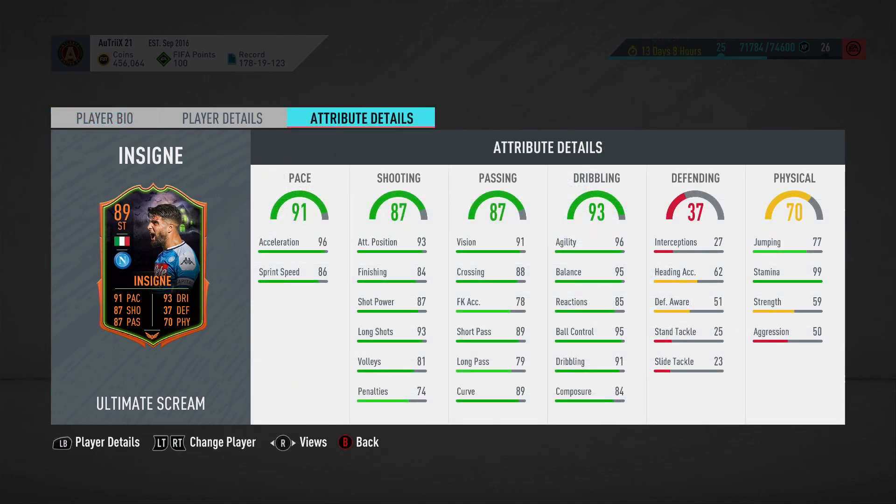Now let's look at his in-game stats. He has 96 acceleration and 86 sprint speed. In the shooting category he has 93 attacking positioning, 84 finishing, 87 shot power and 93 long shots which look amazing. In the dribbling stats he looks perfect with 96 agility, 95 balance, 85 reactions, 95 ball control, 91 dribbling and 84 composure.